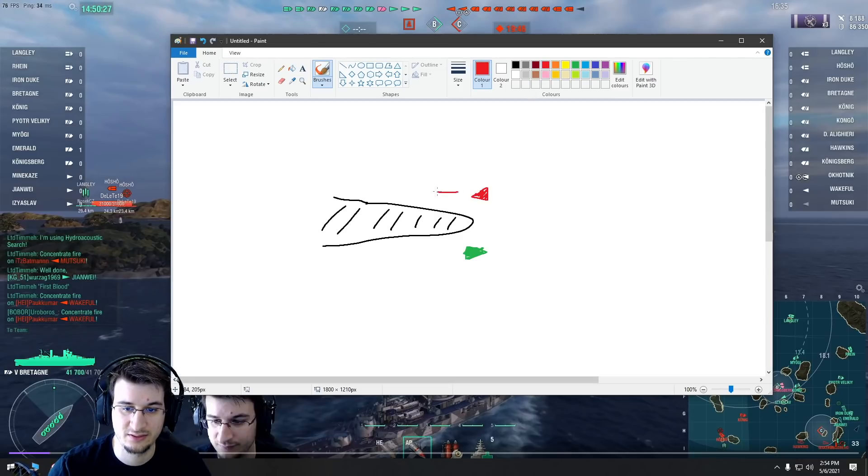This guy is looking in this direction and this guy is looking in this direction. If you ever find yourself in this situation, the worst thing that you can do is try to push and kill this guy — because he has torpedo angles like this, along these lines.